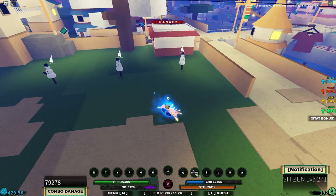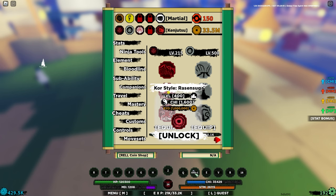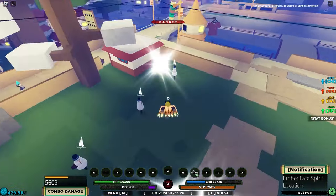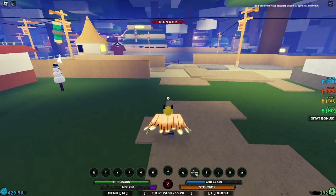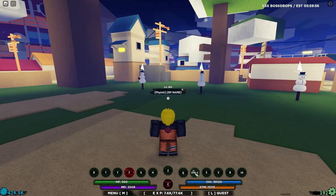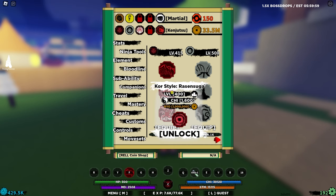Next we need to unlock the second move, Kostai Rasengan, at level 400, and then the final move at level 700. I'm going to grind the logs a bit more, and once we reach level 400 I'll unlock this move and test it out on some green scroll missions to check how good the mode is so far.